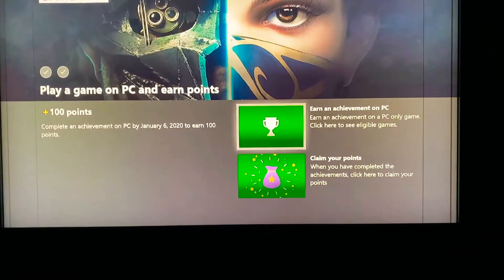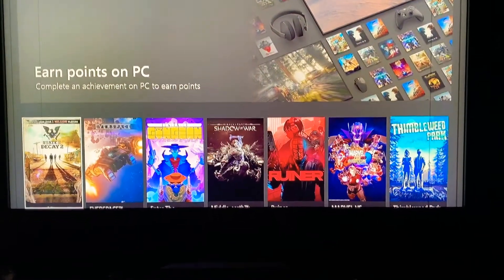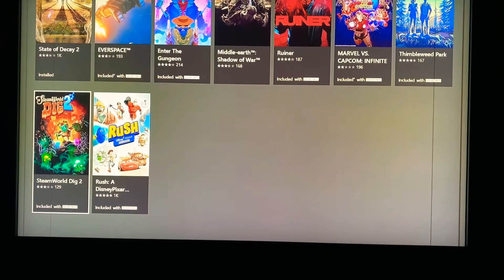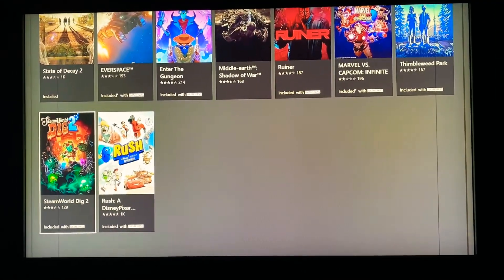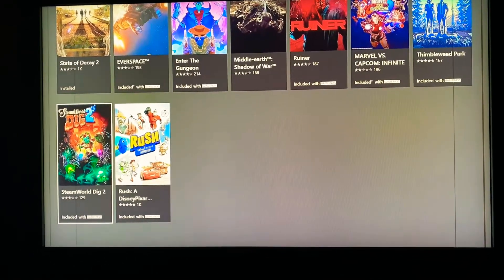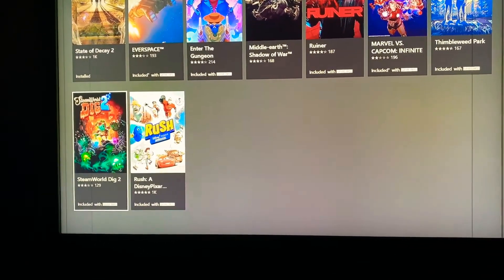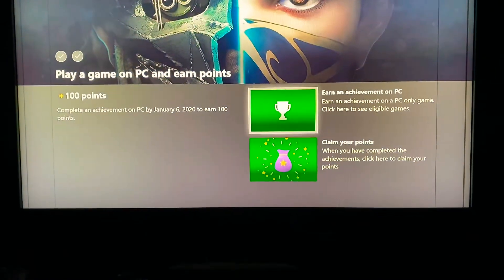Earn points on PC — I'll just show you what games are on here. For 100 points you can play State of Decay 2, which was a good game. Ruiner has almost four stars and looks really good. Marvel versus Capcom is only rated two stars. SteamWorld Dig is good. That's about it for that one.